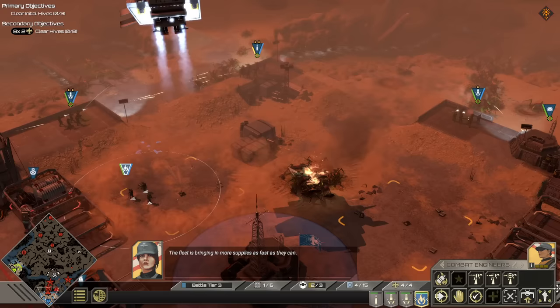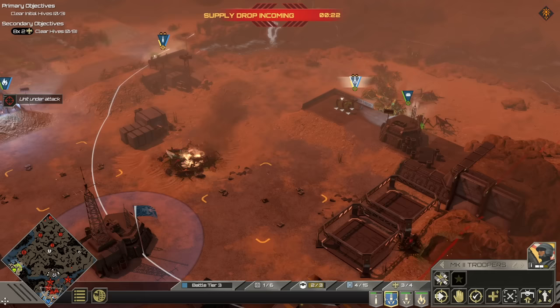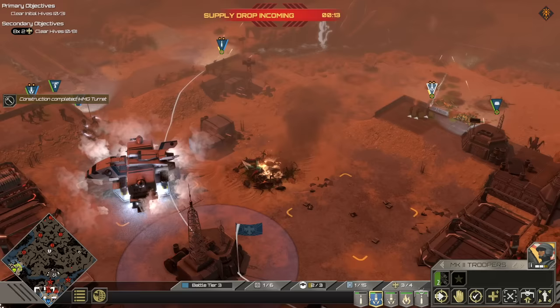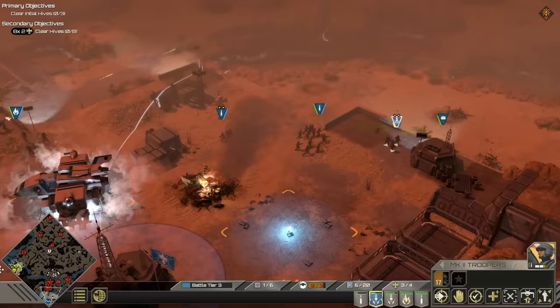The fleet is bringing in more supplies as fast as they can. We've got a unit under attack. Is it really as fast as they can? It never really feels like it's that fast. Can we do something like this — toss some rifles over here? And I almost want some snipers just to kill the spitters. We know there are spitters, so the sooner that we can start handling them, the better.